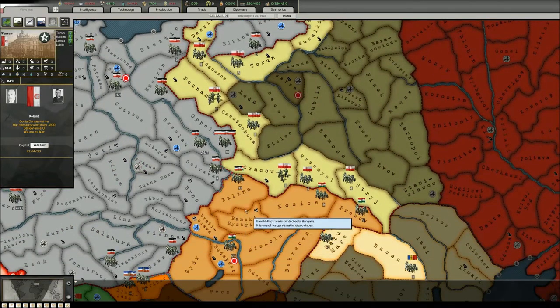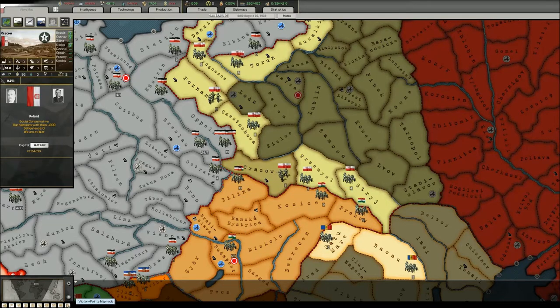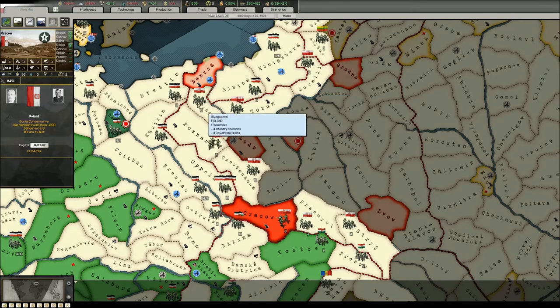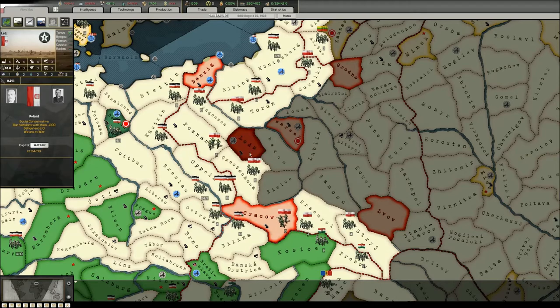So let's see what the general plan is. I will push forward from the south and capture Krakow — that can be done quite fast. Danzig you can capture very fast as well, and Lodz is quite close to the front line, so not so very hard either.